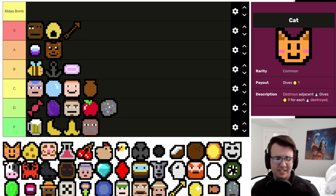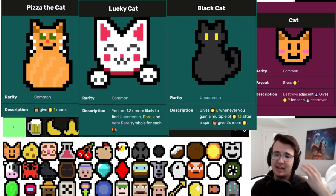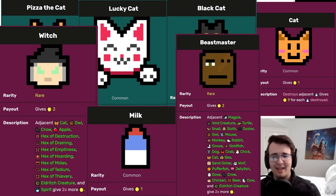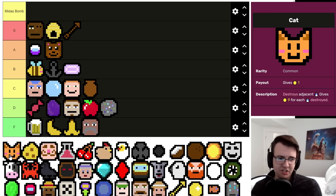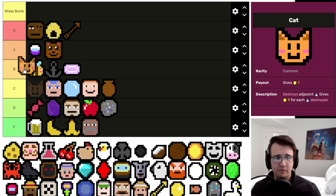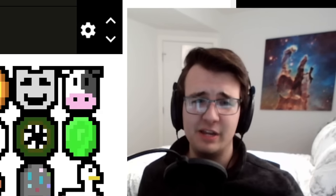Cat is probably the most versatile common symbol — you've got Pizza the Cat, Lucky Cat, Black Cat, Witches, Milks with Cows, Beast Masters. There are so many ways to take a Cat and then make it good later. Sure, sometimes you don't hit any of them, but it always feels good to get it. Not to mention Copycat and all the essences related to that. I would take it over a Bee in the early game — it's good enough to be A tier, just because of how many runs have eventually revolved around cats.